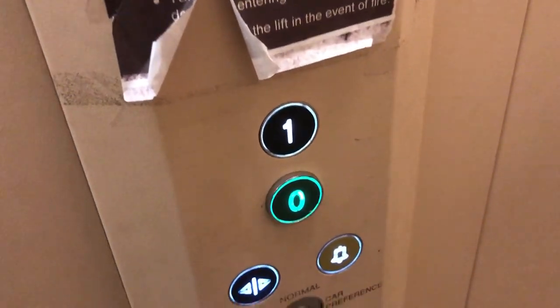Level 0. Here we are. Down. Zero. It's got a voice. Fixtures. Door opening. And we can exit you later.